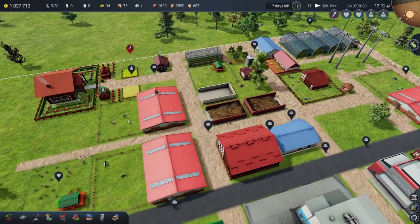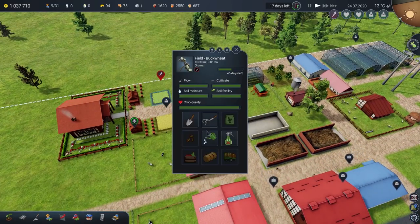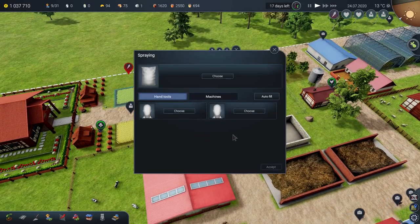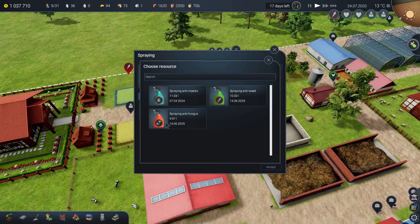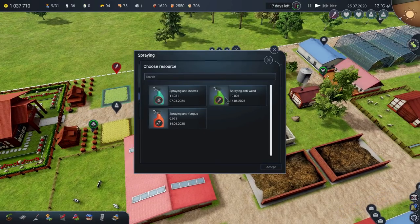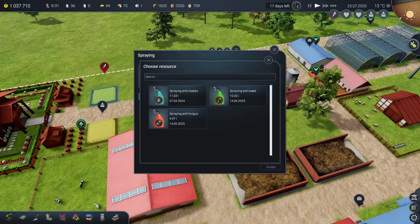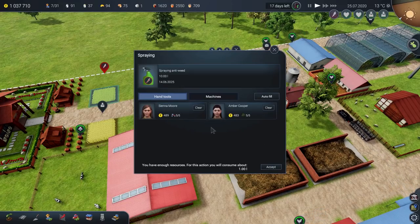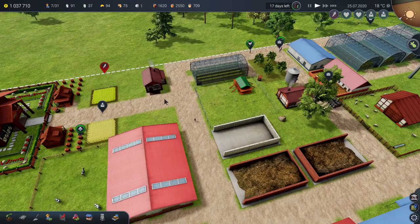There are a few little bits and bobs to do. This field here has got weeds on it. I don't quite know how the sprayer, with those lovely volatile chemicals, identifies weeds as opposed to the actual crop — I don't know what kind of magic and witchcraft that is, but OK. Tractor Lady can do that for now because she's not doing anything else currently. There are no tractors for her to drive. So we'll spray that.